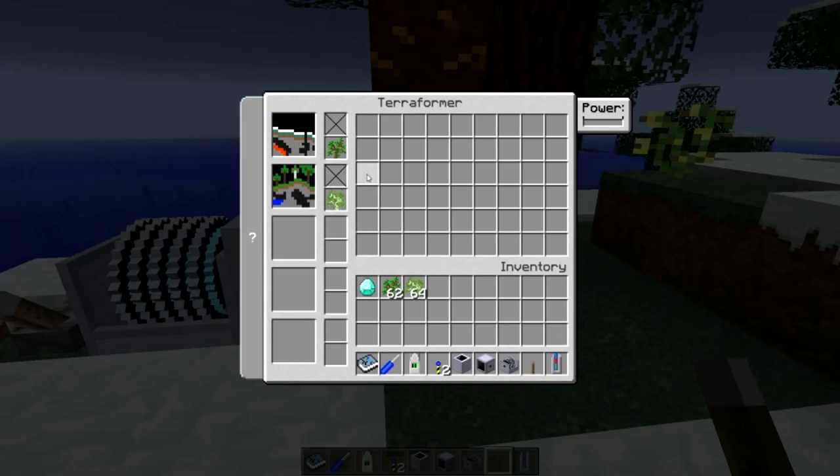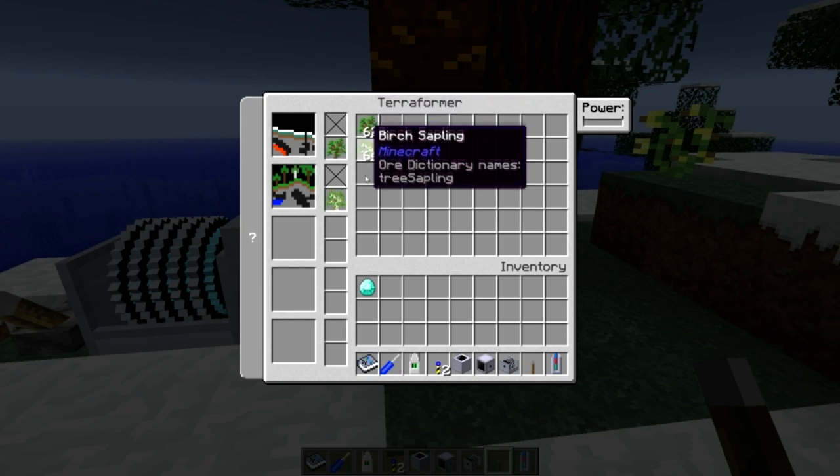I can either make this taiga biome colder by using snow and turn it into ice plains, or I can make it warmer using saplings and turn it into a forest. I've clicked on forest, I'm going to load saplings from my inventory. You don't need to use both types — just either of these two items will work, just chuck them in.